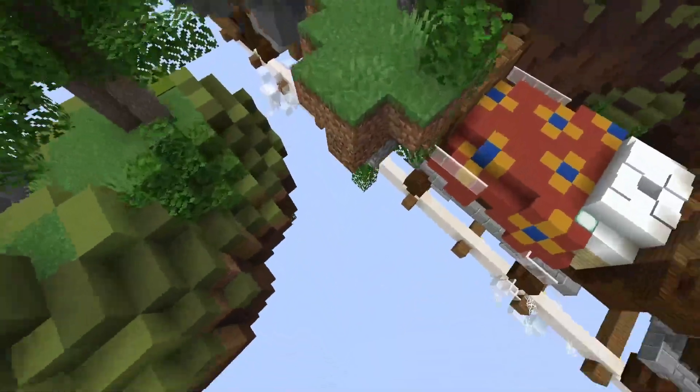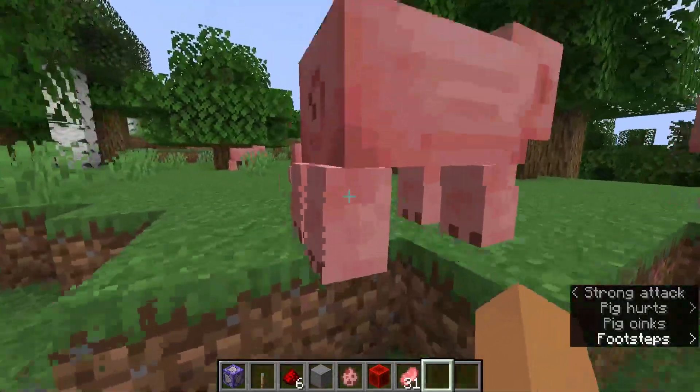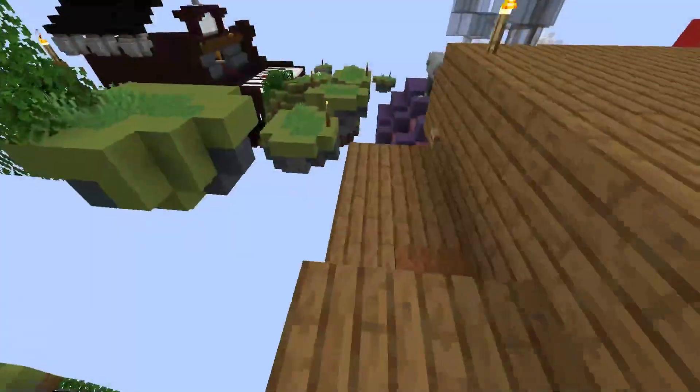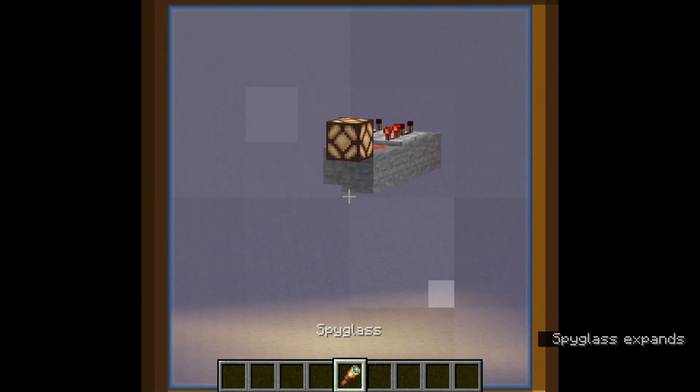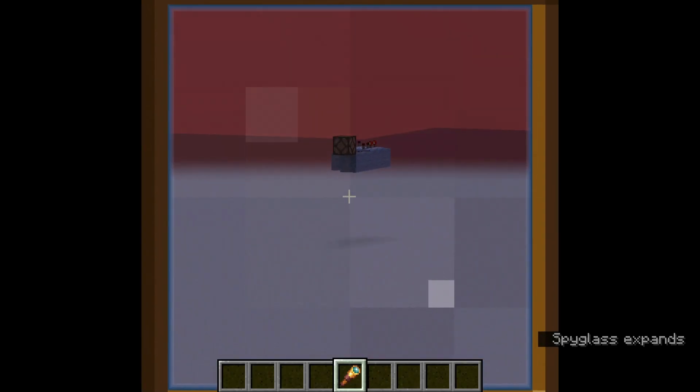Chunks have different loading states, starting with entity ticking, where mobs, items, and other entities have their full abilities. Next is the ticking range, where blocks still have their full range of abilities, then border chunks in which things are not ticked. And finally, inaccessible chunks, where only world generation takes place. Redstone and command blocks only work in chunks that are in the ticking or entity ticking range — and that's why Minecraft needs and uses chunks.